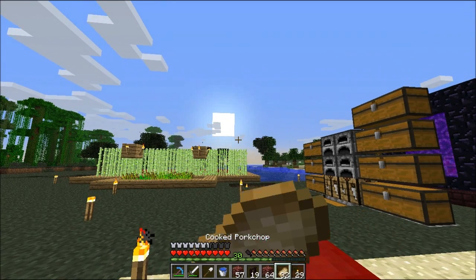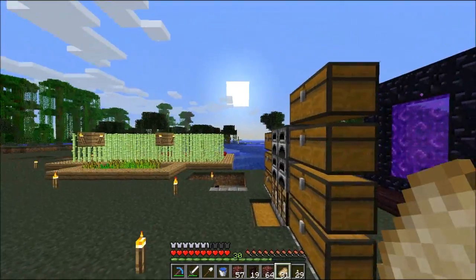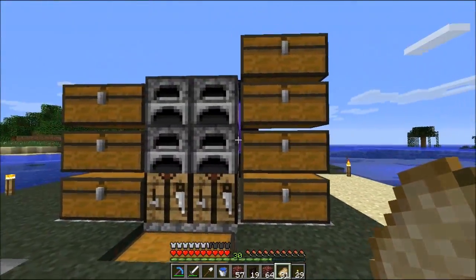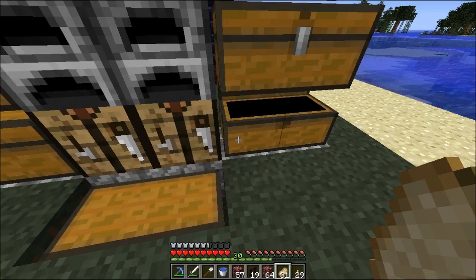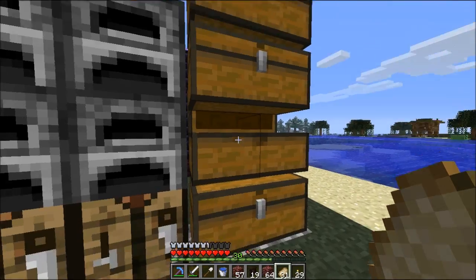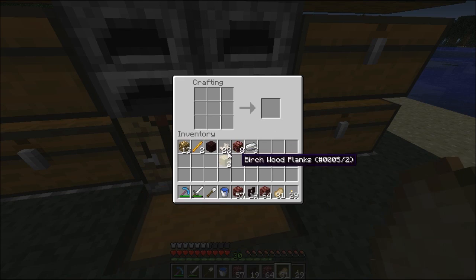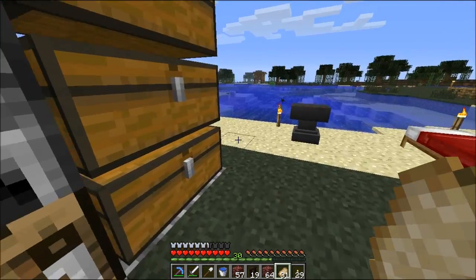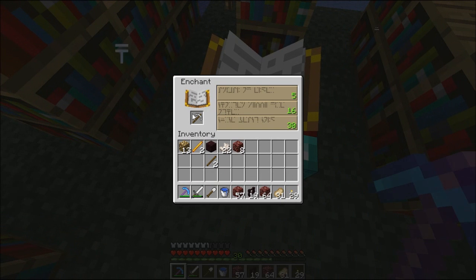Good morning everybody and welcome back to another episode of Dougie's World. Today I'm going to work on the blaze farm, but first we need to make a new pickaxe because I've run out of diamonds. This world seems to be very diamond deprived, so we're just going to use iron and keep repairing them until we get a good stack of diamonds. I got level 3 just from mining - most of it was coal.